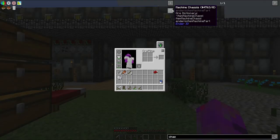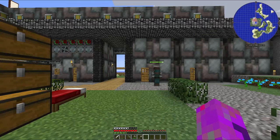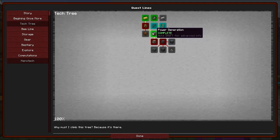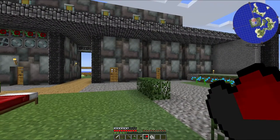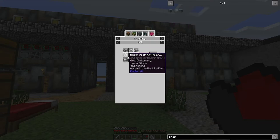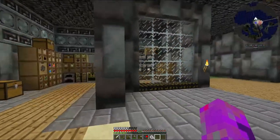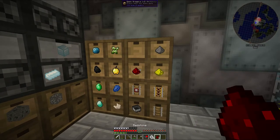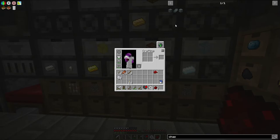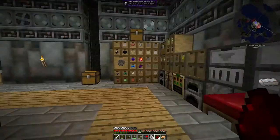If I go to the quest - tech tree, treated wood - I've got some basic gears, so I'll grab those four and use them to make our chassis. The other things we need to make a basic capacitor should be relatively simple: redstone, gold, and copper - things I should have in large amounts from all the digging. So we've got definitely the redstone. One bit of copper, of course.